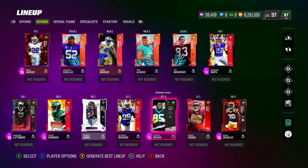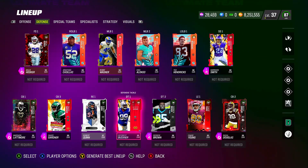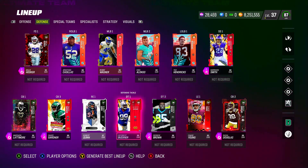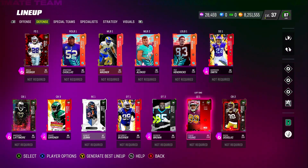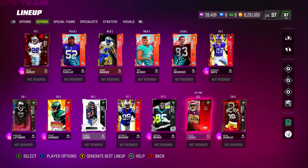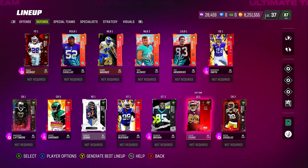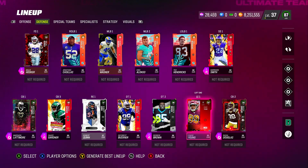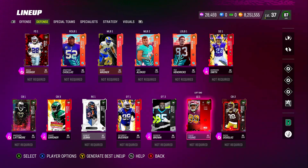Then you got Sauce Gardner, Robert Quinn, and DeForest Buckner — who is the goon — and Derrick Brown. Some of you may not have them, but the key point is: as long as you have DeForest Buckner, you're good. All you need is one decent defensive tackle and he'll do the job. For the other DT spot you can put an 83 or 84, just a filler. As for Chase Young, if you can't get his 88, his 83 overall works just fine — I used that 83 and he runs off that edge like crazy.